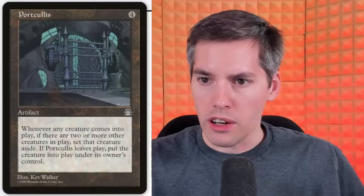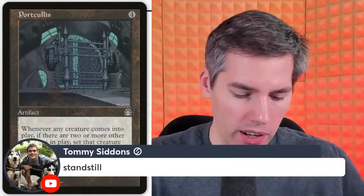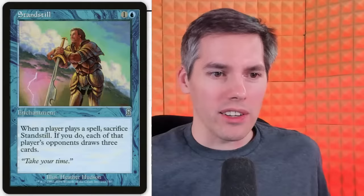Standstill from Tommy Siddons. It's a blue 1-generic enchantment. Whoever blinks doesn't get the three cards. Whenever a player plays a spell, sacrifice Standstill — if you do, each of that player's opponents draws three cards. So who wants to make a move? Play a lot of creature lands in your deck — this is a huge combo.